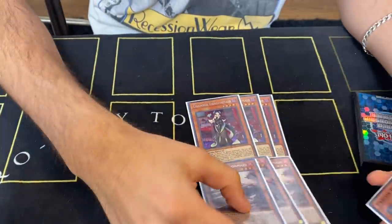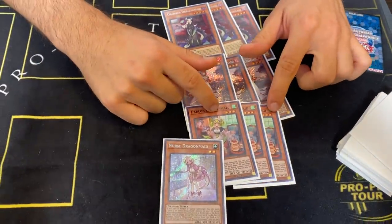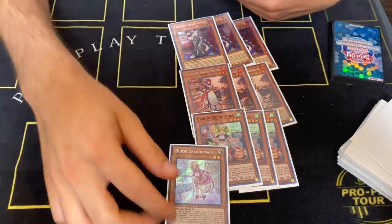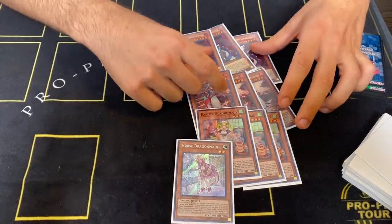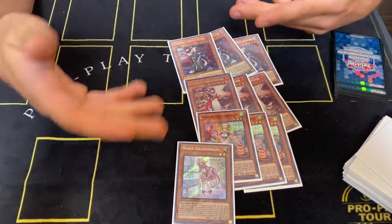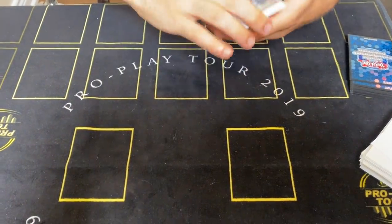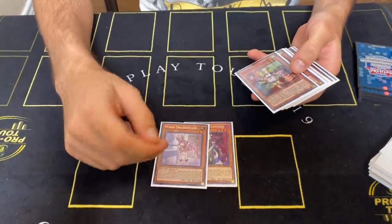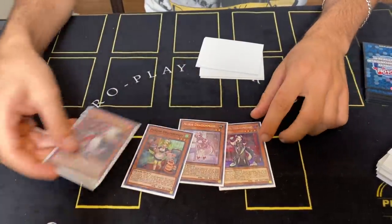So: three Chamber, three Kitchen, three Parlor, one Nurse. Chamber searches a spell or trap on summon; Kitchen searches a monster and discards a monster on summon; Parlor is a Foolish Burial on summon; and Nurse special summons a monster from the graveyard on summon. We play this ratio because all of these are good to draw, whereas Nurse you usually want turn two or three. I used to play two Nurse but it's only needed at one now since Shardal isn't really a contender this format. They all have the effect at the start of the battle phase to bounce back and summon a big dragon of the required level — Chamber is seven or higher, Nurse is seven, Parlor is eight, Kitchen is eight — and this can also summon Shio in-house, which is awesome.